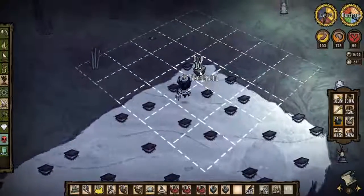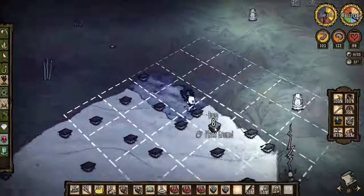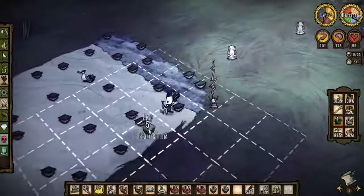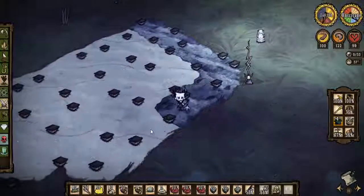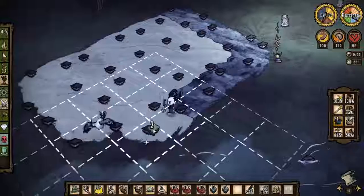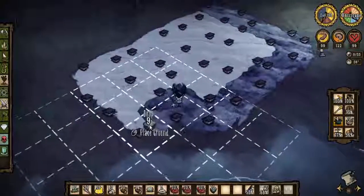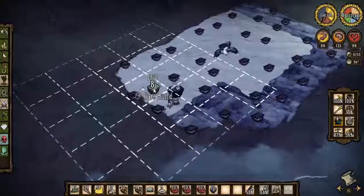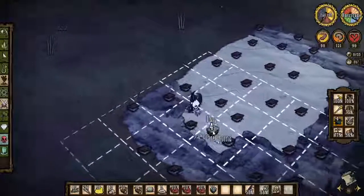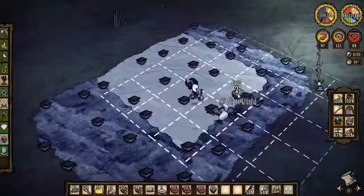We'll go ahead and plant this turf. I hope this is all good — I've never actually relocated ground in Shipwrecked. But I think it'll be just fine. Hopefully this doesn't start on fire or anything. Can we place it there? Yes, we can. Did I dig up too much? I totally did, didn't I? That's all right.